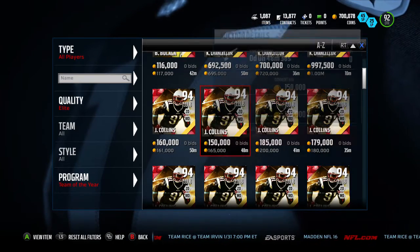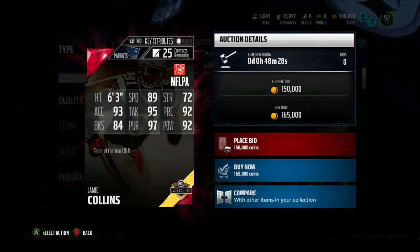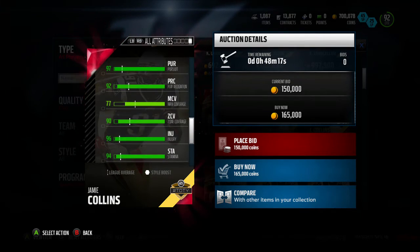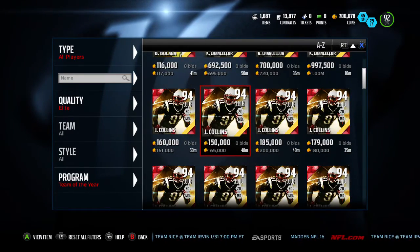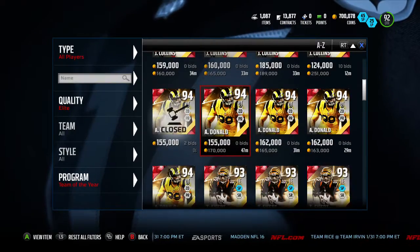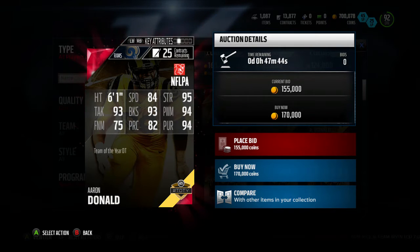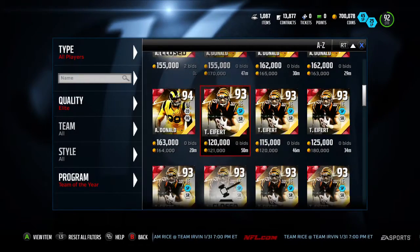Jamie Collins has really good zone coverage — 89 speed, 97 pursuit, 95 tackle, and 90 zone coverage. This dude is your dream linebacker. He can blitz, you can put him back in coverage, you can do everything. Definitely one of the main ones to pick up. You also have Aaron Donald, the second defensive tackle: 84 speed, 84 pursuit, 93 block shed, 93 tackle, 94 power move, and 95 strength. Definitely a decent card and a good budget option compared to Gino Atkins.